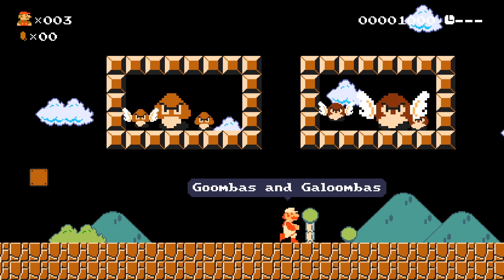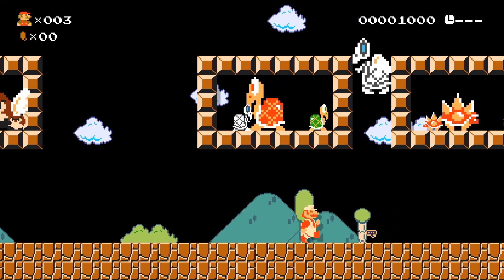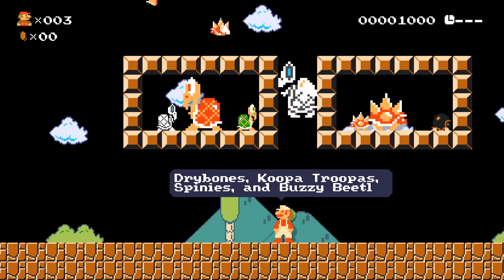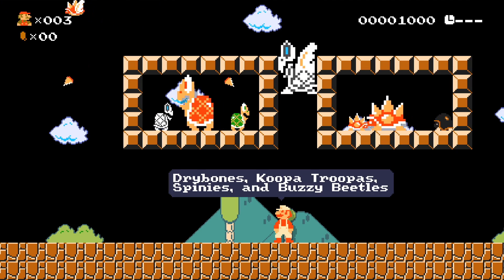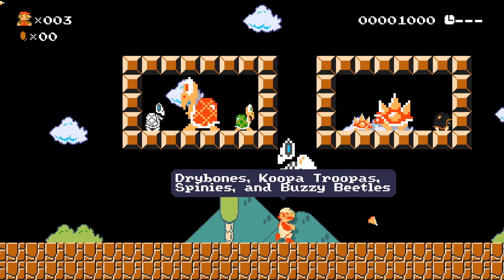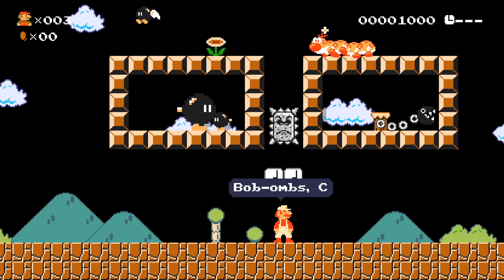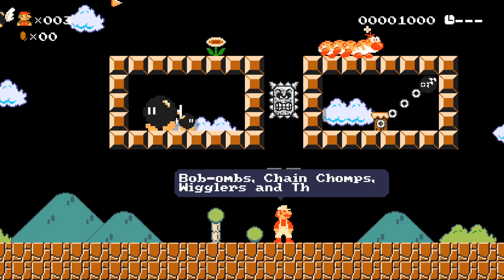First we have the Goombas and Galoombas. I've quickly made these different sections so we can compare and contrast all the enemies in different styles. Here we have Dry Bones, Koopa Troopas, Spineys, and Buzzy Beetles. Once I enter the pipe we'll switch to a different game and then eventually come back to Mario 1 to check out more enemies. We'll keep cycling through like that to keep it interesting.